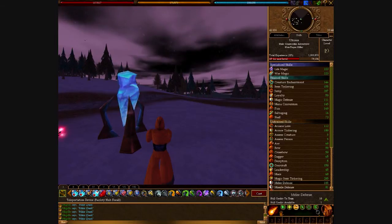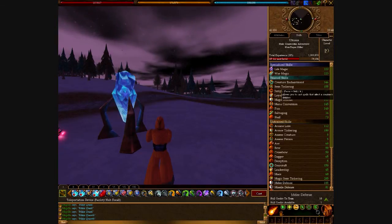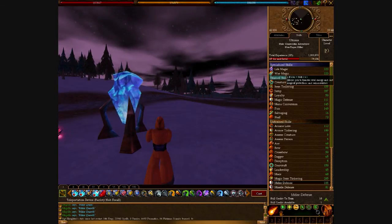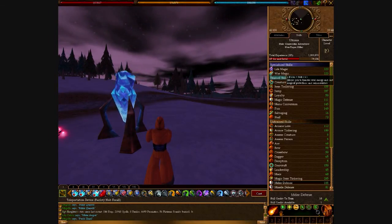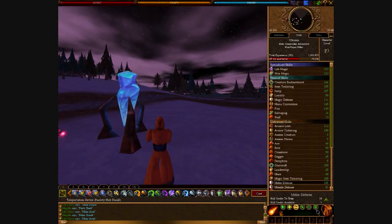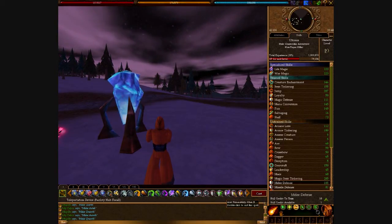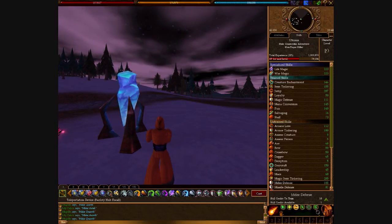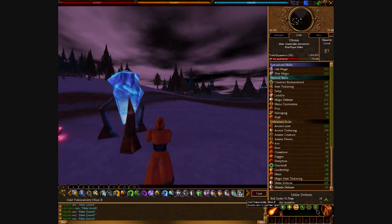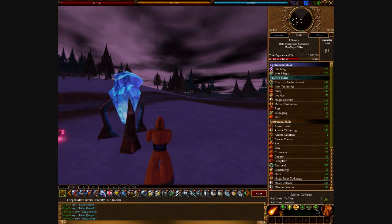Later on we're going to go for item magic, arcane lore, and melee defense. Melee defense is really good even though you're a mage — mages can only take so much damage, and a solid melee defense is a key way to succeed. Right now we have life magic, war magic, creature magic, and mana conversion.